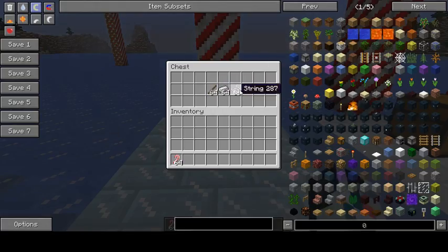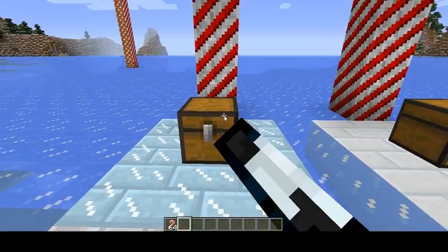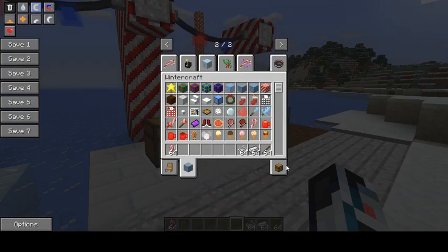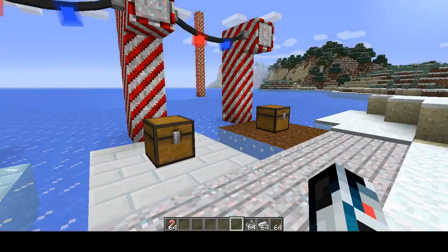First of all, we're going to look at these, which is the Fairy Lights mod. And if you haven't seen it before, you'll see what it's about right now. So first of all, I'm just going to switch to survival. Game mode S, there we go.